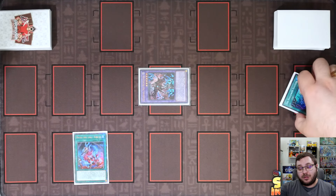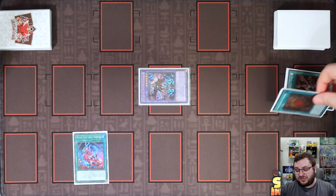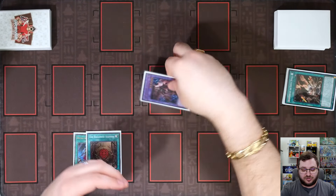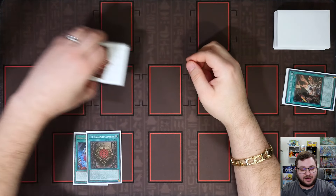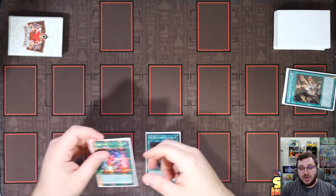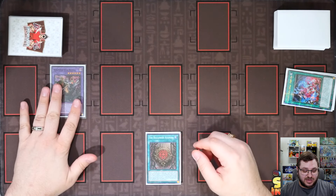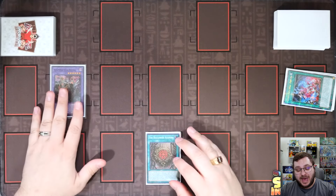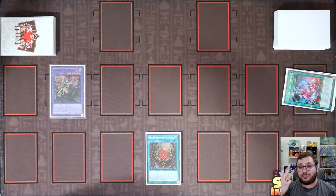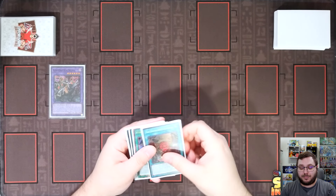The cool thing about the Hollowed Azamina is that the graveyard effect can return cards on your field, which is exactly what we're going to do. We return it to the hand while shuffling back the Riselago, allowing us to activate it once again, using the Sinful Spoils we have in hand for the reveal and summon of Ilya Silvia. That means we have our Omni Negate on summon, meaning we can play through hand traps, and we are in the exact same spot as previously.